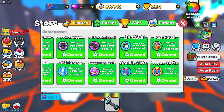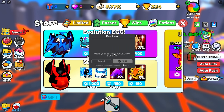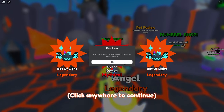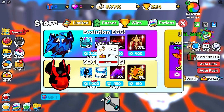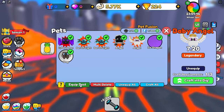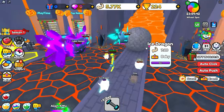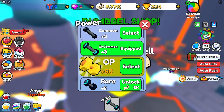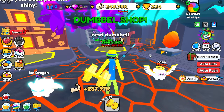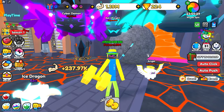So we now bought all the game passes, but now we need some better pets. Let's go ahead and grab three of these pets right over here. Let's crack open these eggs and see what we get — dang, nothing good. We only got these two things, which are a lot better than my current pets but still really aren't the best. Let's equip all of those and now we should get a ton more strength. With this new dumbbell we're now gaining over 230,000 per click — that is insane.